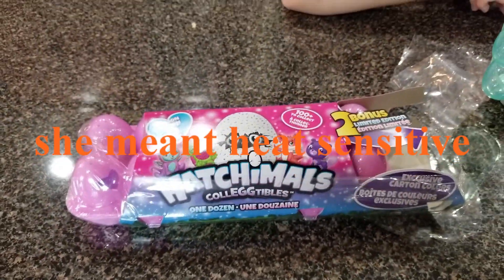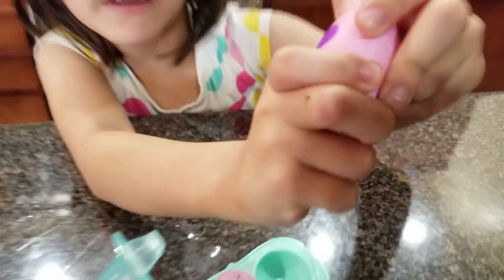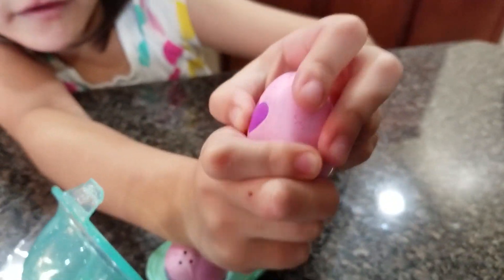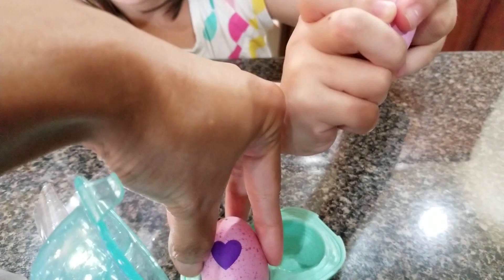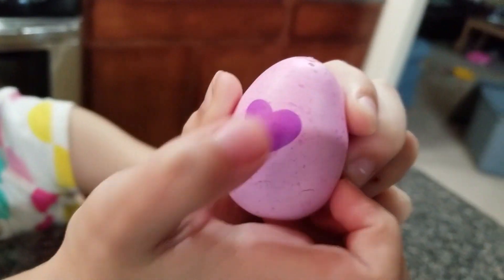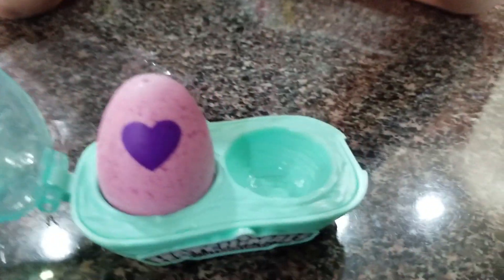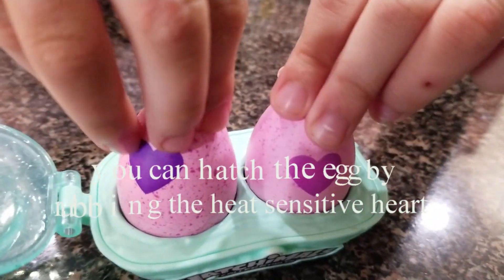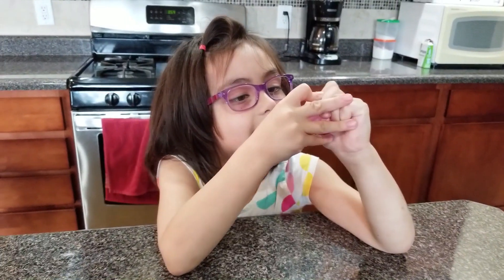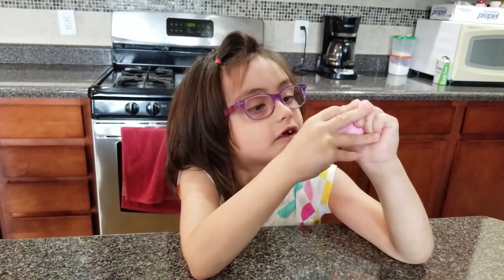They first start out purple, then they turn pink. Look — it used to be purple, now it's turning a little bit pink. So first it's purple, and then when you keep rubbing on it, it turns into pink. Can you put it here so they can see the difference? Let's rub this until it's all pink — nice and pink!